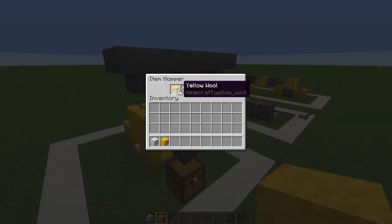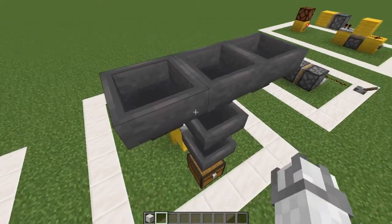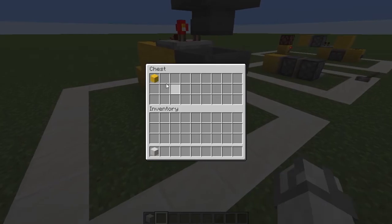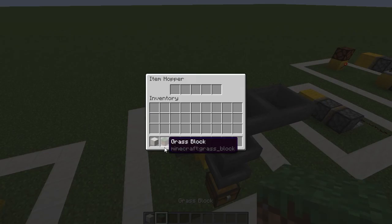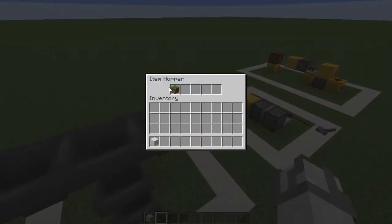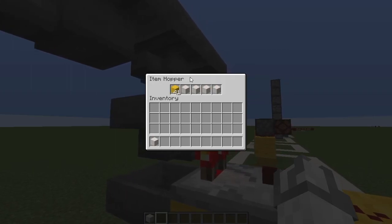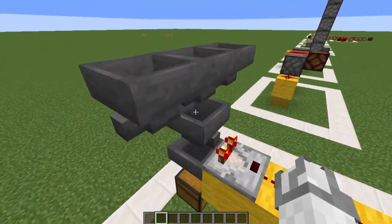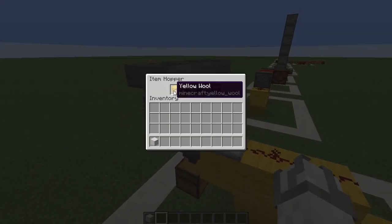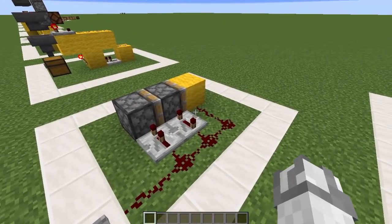A basic item sorter: this is set to only accept yellow wool. If we put our yellow wool in, we get an output of one yellow wool. But if we put dirt in, the dirt comes all the way through. Normally you'd have filter items with a different name, because if I put a block of quartz in there, it goes in and changes the amount of items you can store.